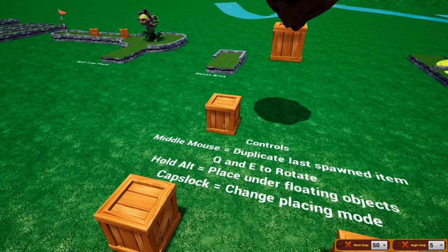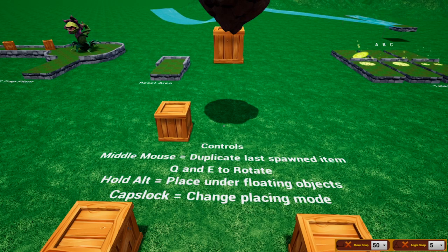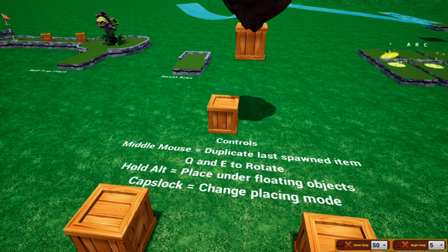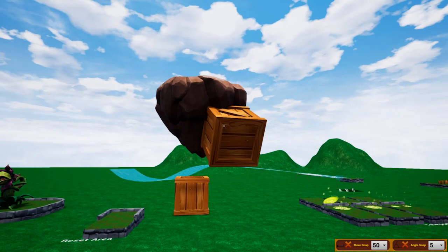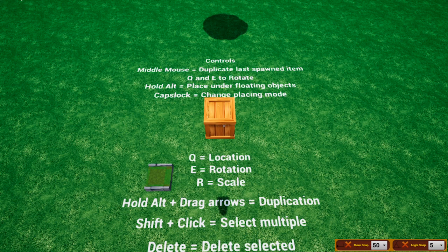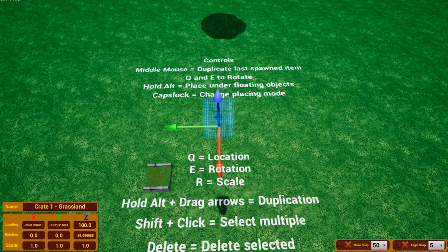While in the spawn menu, left-click an object to spawn it, then left-click again to place it. Using your middle mouse button will create a copy of the last spawned object. Right-clicking while holding an object will cancel it. While holding an object, press Q or E to rotate it. If you hold Alt, you can place it under objects or on the side of them. Press Caps Lock to hold the object in front of your face.